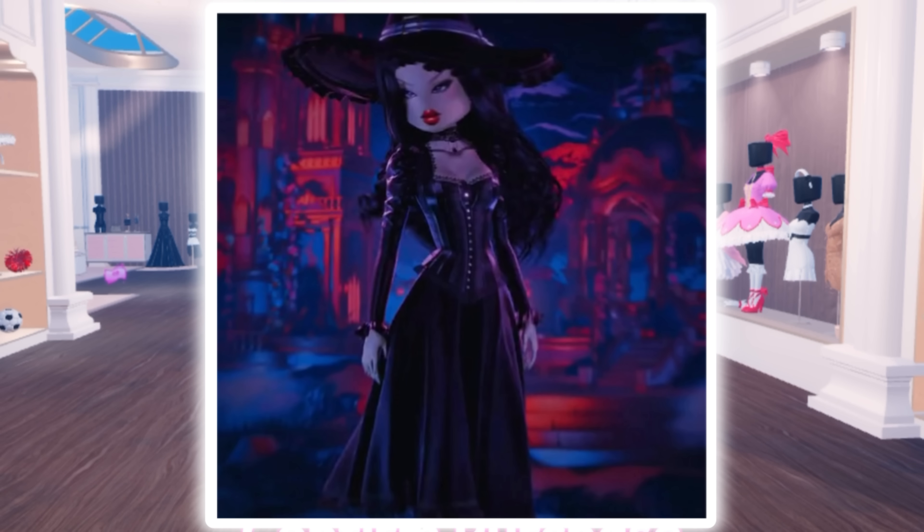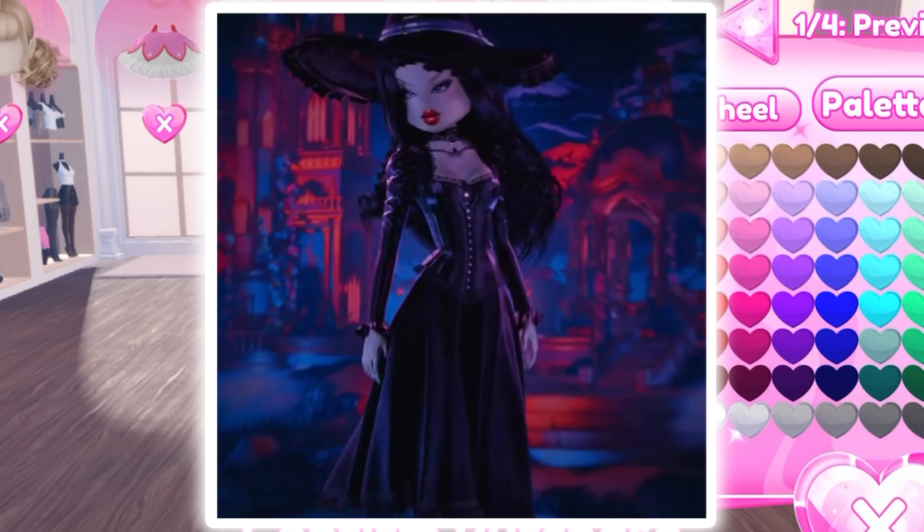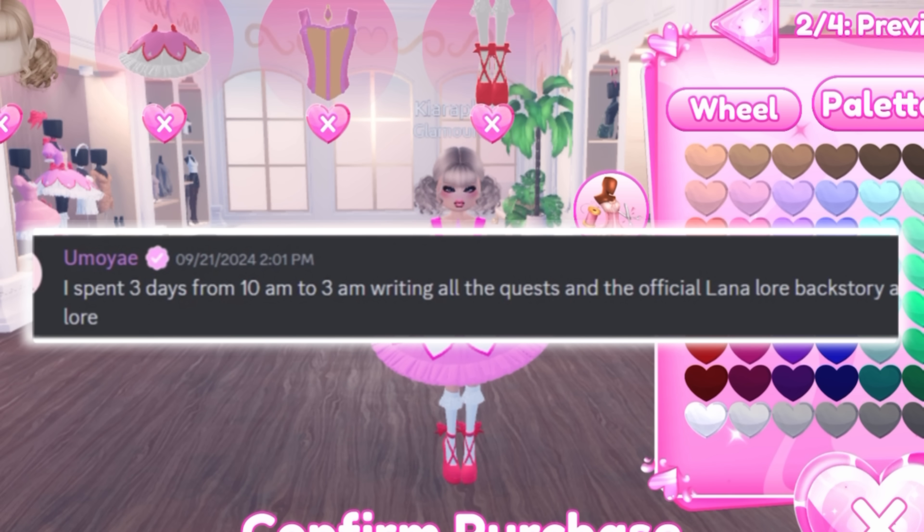We can already see the new items coming in the Halloween update from the trailer. First is of course the hat, second is this choker, and you can also see this dress which is so perfect for making all kinds of outfits. You can also see this hair — I don't think we have this hair in Dress to Impress yet, so that's really really exciting. They've done so much hard work for the Lana lore.